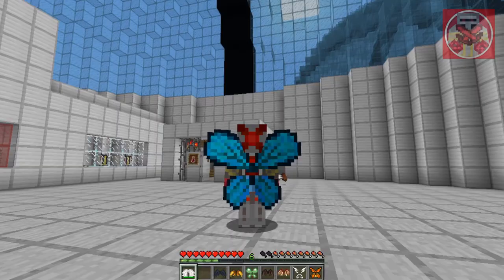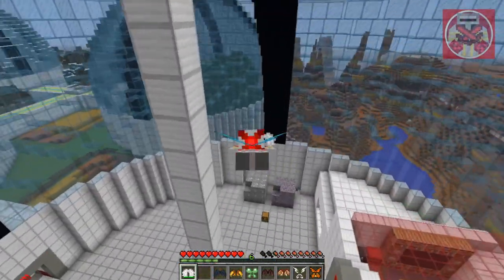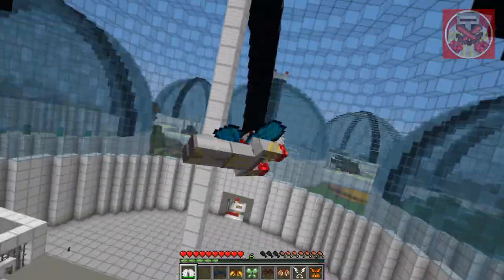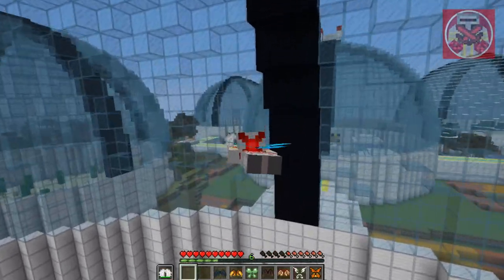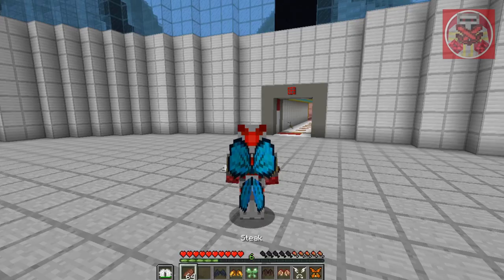To get out of flight mode, press R again and you'll float safely back down to the ground. Those are the angel wings. Now for the blue butterfly wings — press R and you can tell they're unique because these wings flap a lot faster. You move at the same speed regardless of which wings you wear.